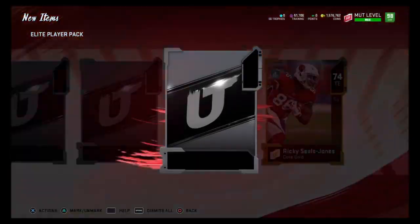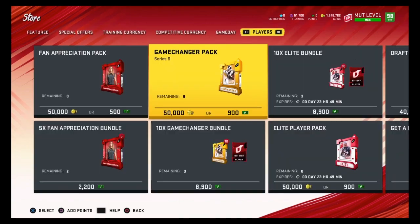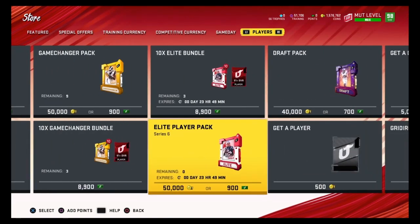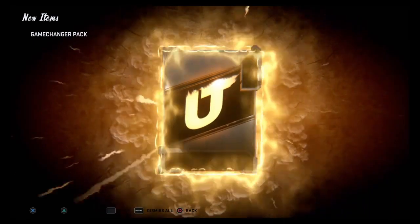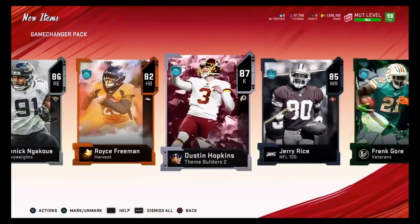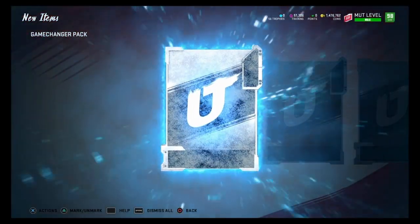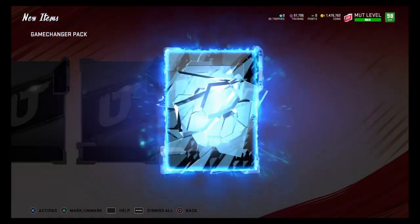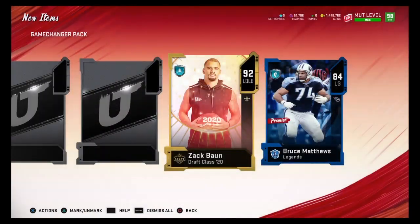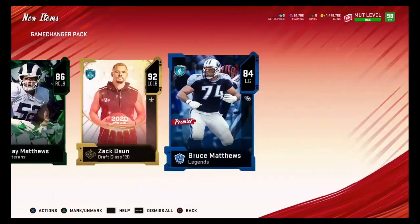Team of the week we get Shaq Barrett, elite Telvin Smith. Big X we get 89 Randall Cunningham — every time I get a Big X it's always terrible. Those are all our elite player packs. Opening four more game changer packs: heavyweight we get 86 Yannick Ngakoue, 85 Frank Gore, 85 Jerry Rice. We need to pull an average of about 89 overall per card to break even — that's roughly 10,000 coins per card.